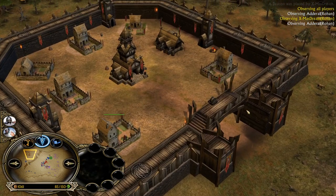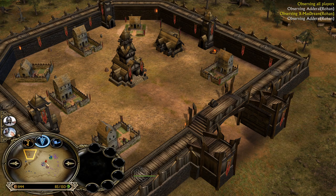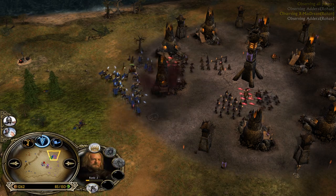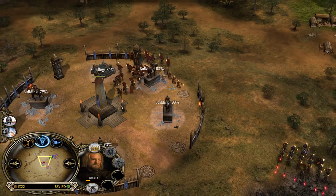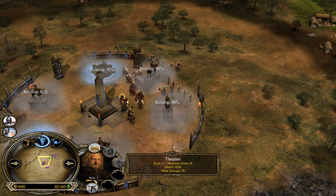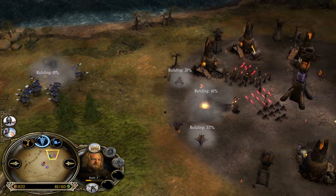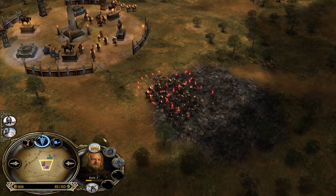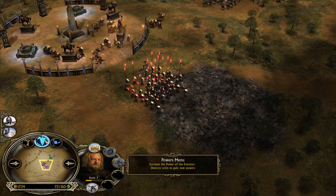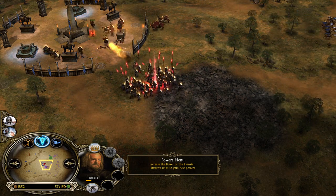The red Rohan player only has the farms inside the base, however most of them are already level 3, so he still has a great resource income. One Theoden is level 2, the other one is almost rank 4 - only one level away from the Glorious Charge, which can change everything. Because the red Rohan player is going to unlock his Elven Wood pretty soon, and then it's going to be double land against one land, which is going to be a nightmare for the Isengard player.